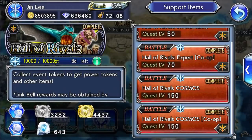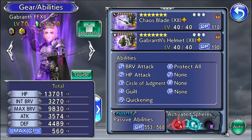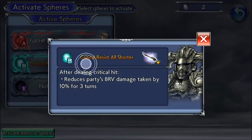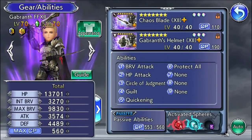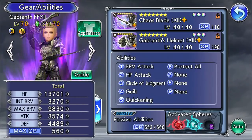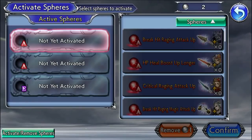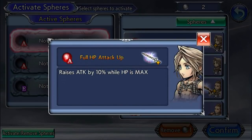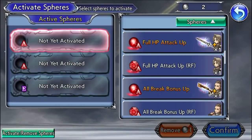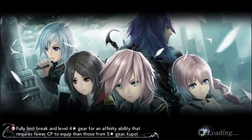Let's go over characters who want to be fully sphered with real spheres first. Usually, the sphere a character gives will be great on themselves — like Gibran's sphere reduces party brave damage taken by 10%, and he already reduces by 30%, making a total of 40%. For example, Vaan's sphere is 10% attack when at full HP — it's decent, but since he can't heal himself, he relies on others to keep his HP maxed, so it's not the greatest sphere for him.